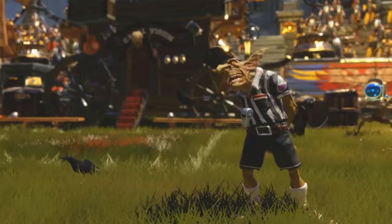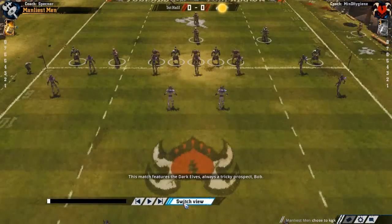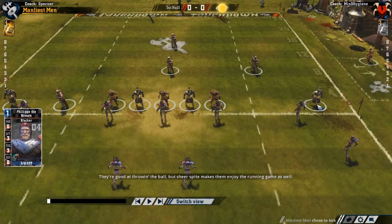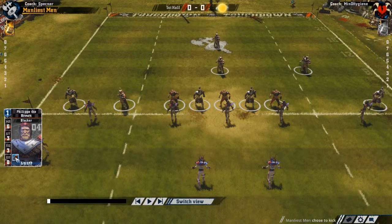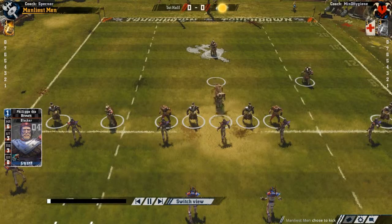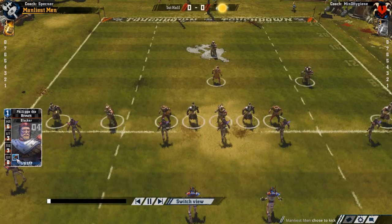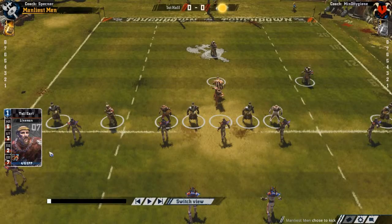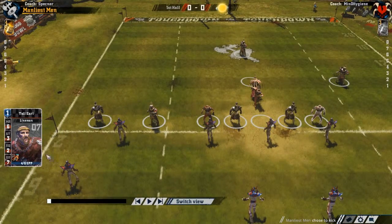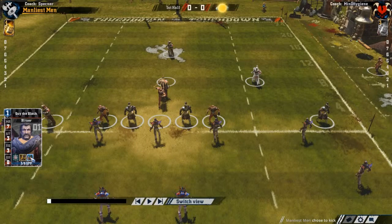Bretonians only have like two or three types of players, if I remember correctly. Let's see what this guy's got. We've got Phillip the Brown — he's got a pretty level team. There's a Wrestle on one, Fend from Tall Earl, his lineman. Their AV kind of blows and their movement sucks. A blocker, and a Blitzer — so three types of players. Dauntless, Catch, and Block on the Blitzer.